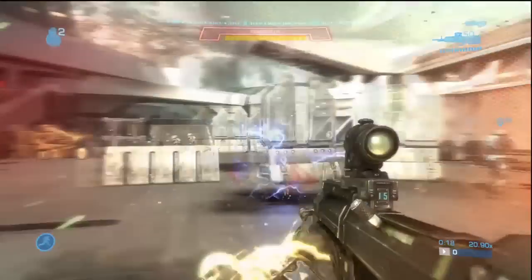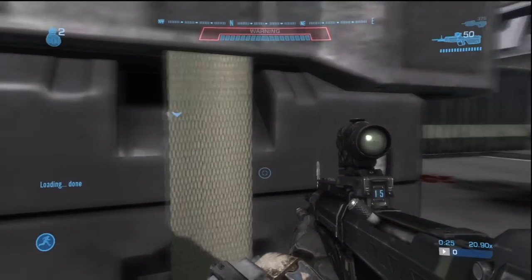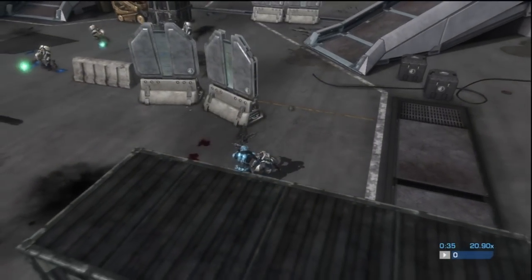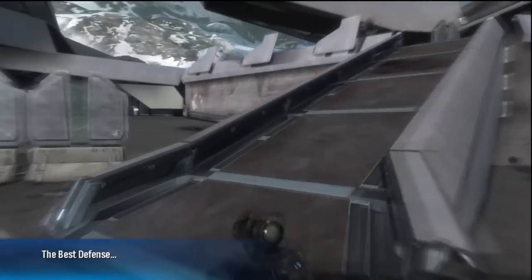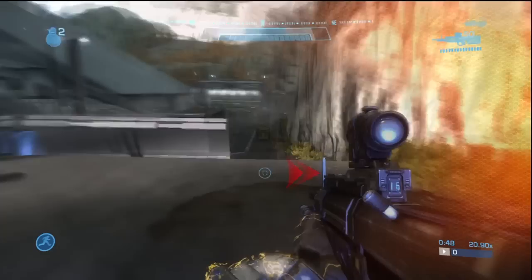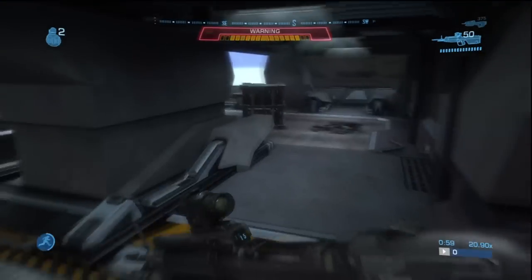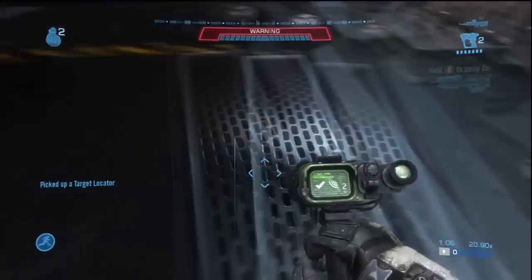So what you do when you first start out: wait a couple seconds to aggro some aliens. Run up here — wait for your shields to recharge. Run down here, do not jump on the little curb, it's better to go around and jump over the rest of these guys. Try not to die this part. Once you're here, sprint into this open area, wait for the loading to finish, and then before you get the checkpoint, grab the target locator.